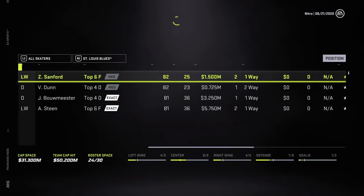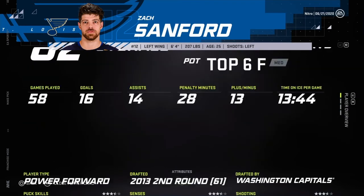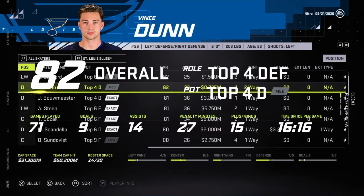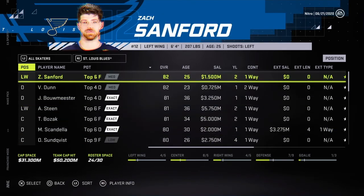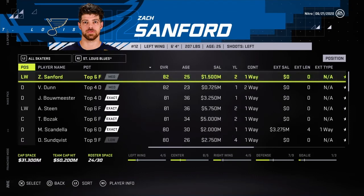We need to save up some cap to re-sign players. Zach Sanford — power forward. Vince Dunn — all PK and power play. Don't want to go for another defenseman though. Sundquist — AD26. Sanford is a 25-year-old 82 overall — doesn't fit in everything, but I think I'll go for him.